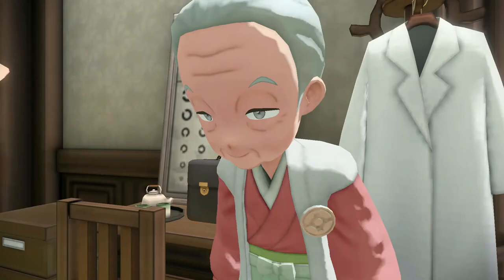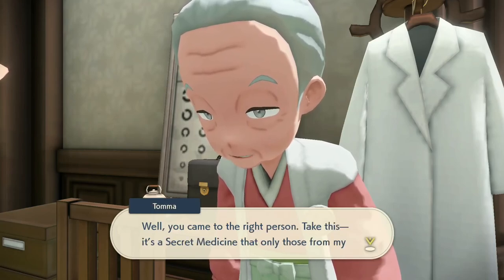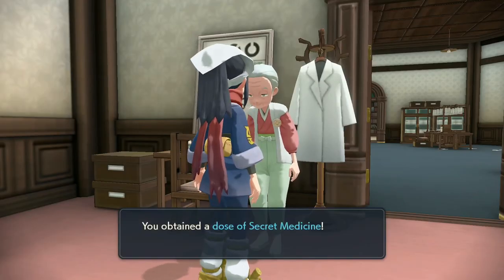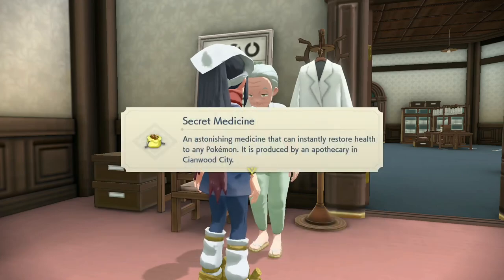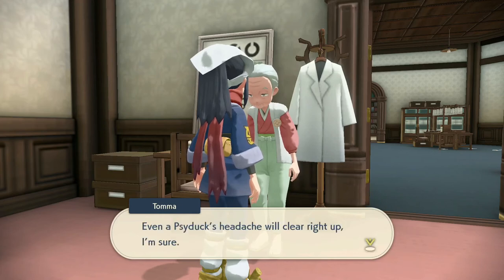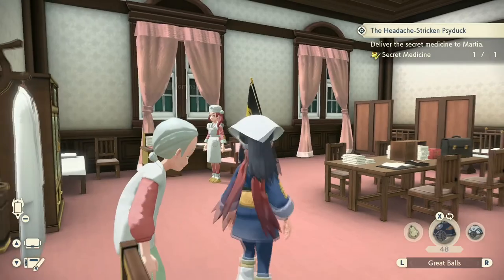You're after a medicine that can cure a Psyduck's headaches. Well, you came to the right person — take this. It's a secret medicine that only those from my hometown know how to make. I've had to get this before — looking at you, Pokemon Silver, Gold, and Crystal. An astonishing medicine that can instantly restore health to any Pokemon, produced by an apothecary in Cianwood City. It is actually the medicine from Pokemon Gold and Silver — that's neato. Give it to any ailing Pokemon and even a Psyduck's headache will clear right up. This seems like a lot to waste on that.